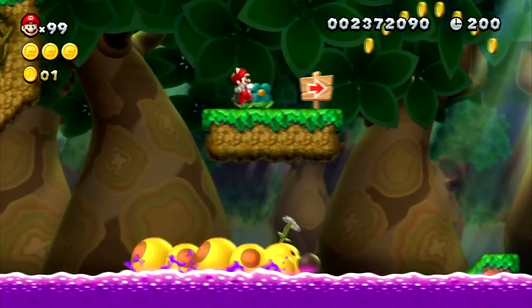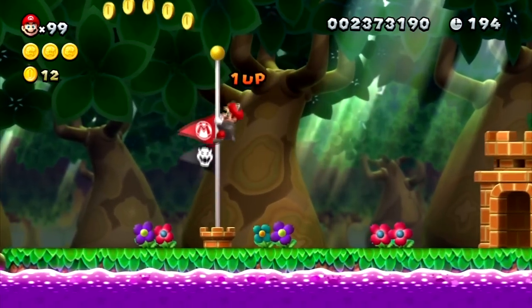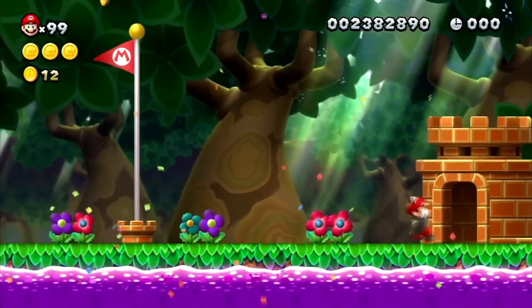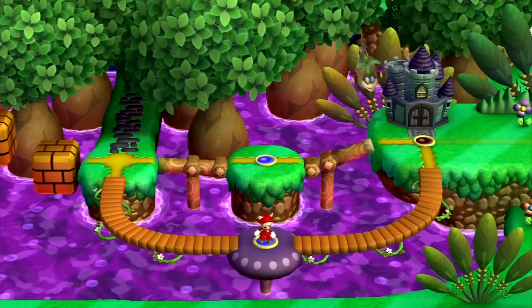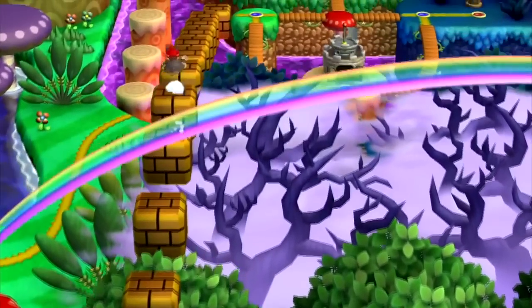It's a pretty easy level if you know what you're doing. I timed my height a little too high but whatever — I got the star coin, it's done. I did it without taking damage, so I'm not complaining. We unlock another passageway to Iggy's castle, but we're not going there yet — we've got to go all the way back around into the dark forest.